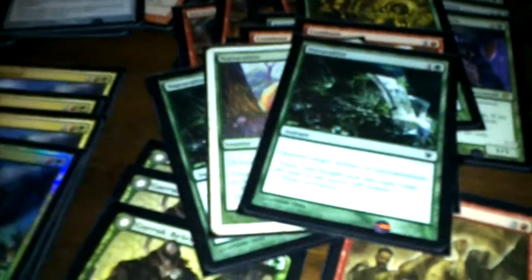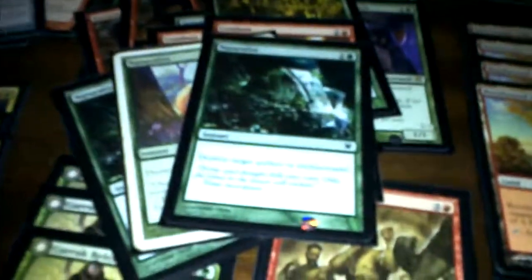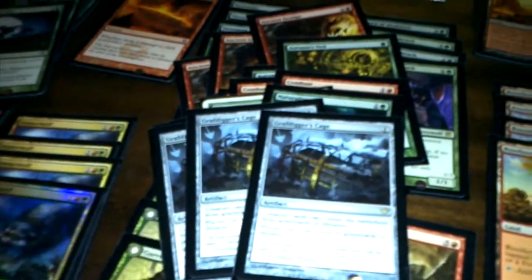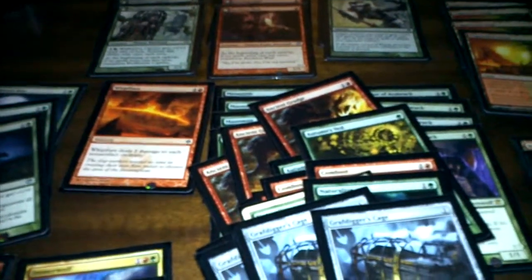Three Naturalizes — I need those against Humans and against various other decks that use enchantments and artifacts. When the opponent has both enchantments and artifacts, I'll play Naturalize over Ancient Grudge. Then three Grafdigger's Cages: those are great against zombie decks, anything that plays Snapcasters, or anything that casts spells from the graveyard. Grafdigger's Cage prevents creatures from entering play from graveyards or libraries and prevents spells from being cast from graveyards or libraries — very strong sideboard card.